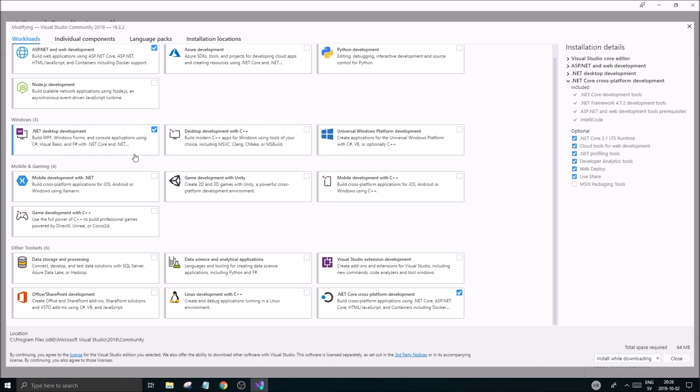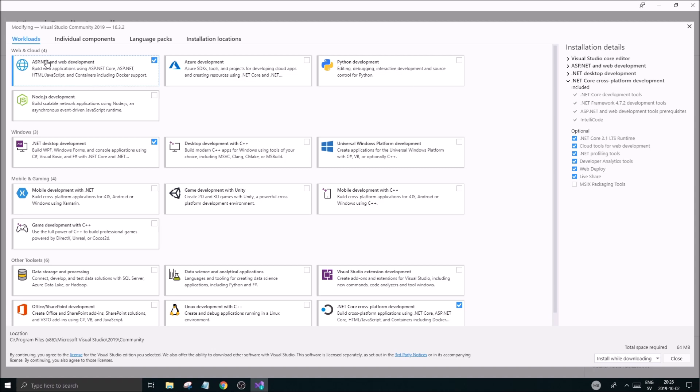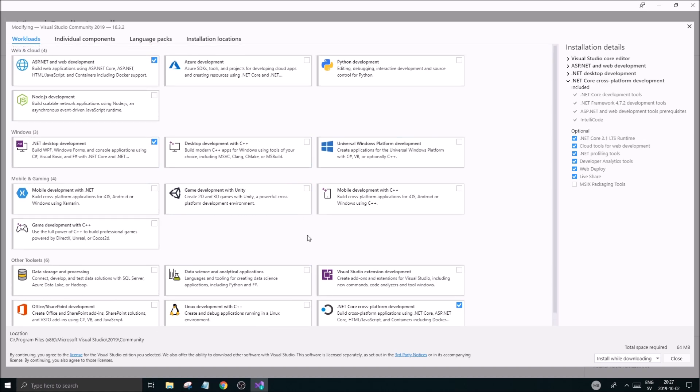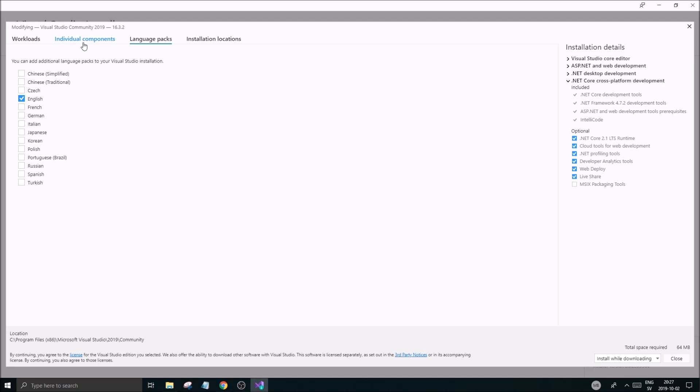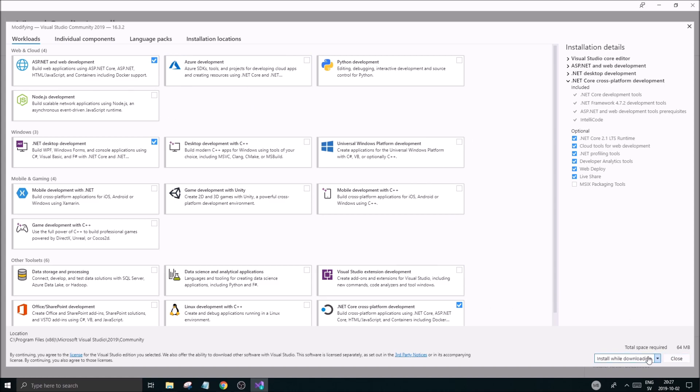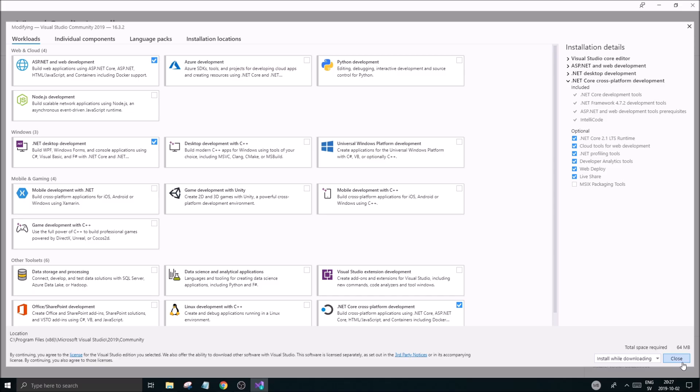I also have ASP.NET — that's for web development and online stuff, which is a bit different from .NET Core. There's also .NET Core cross-platform development where you can code with all kinds of languages and get more cross-platform tools. Check out any other packages you might want to play with — language packs and everything. You also have individual components, but you don't need to click any of those. Just make sure you have the ones mentioned, then press Install.